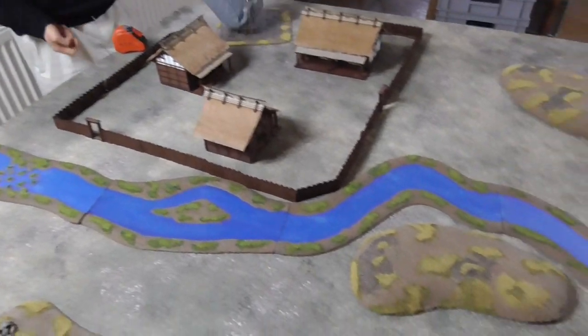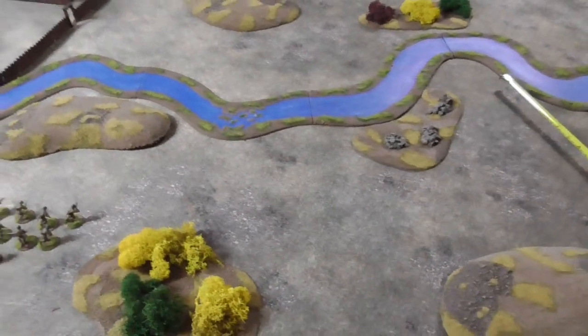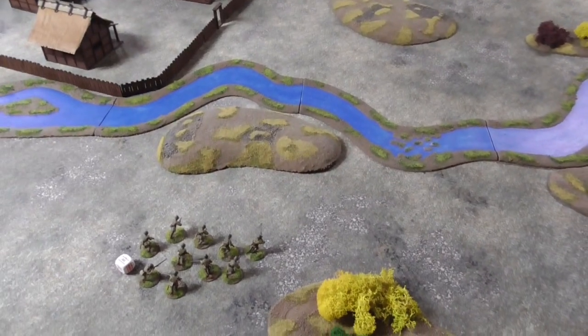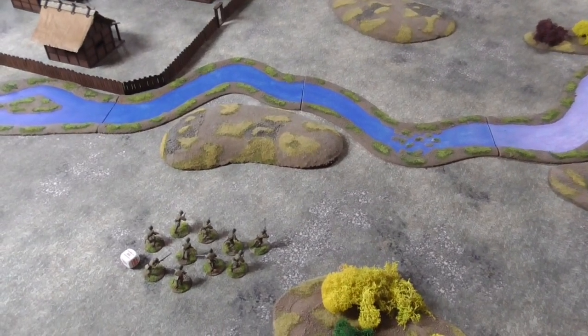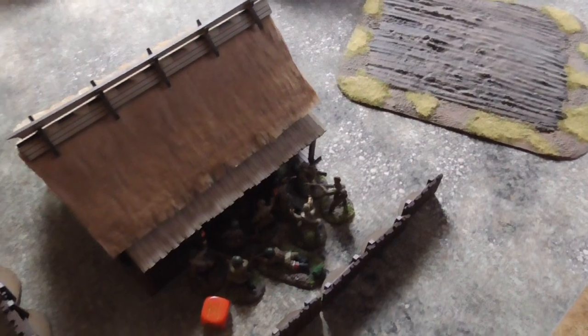Next dice goes to the Soviets. An infantry squad arrives — the first Soviets are on the table. They make a run move over there. Next dice is Soviets again.